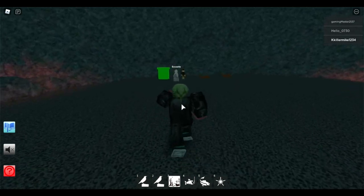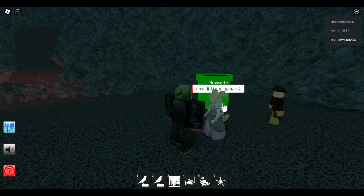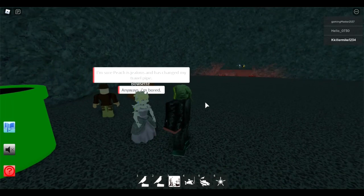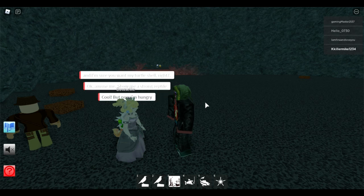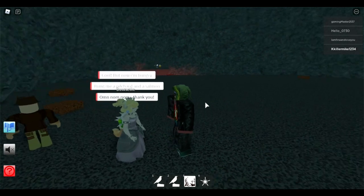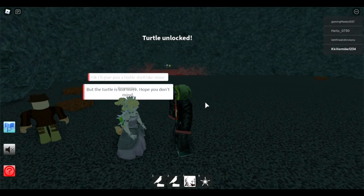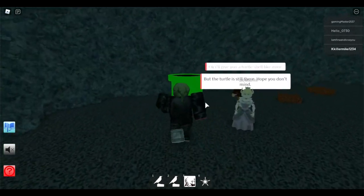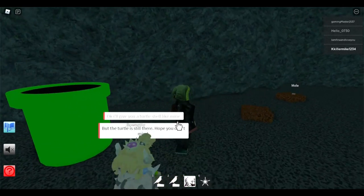Now I have to talk to Bowsette. I'm bored and I'm sure you want a turtle shell, right? Okay, you amuse me. Show me your strong legs. Cool, but now I'm hungry — give me an orchid and a salmon. Om nom nom nom. Thank you. Okay, I'll give you a turtle shell like mine. The turtle is still there, I hope you don't mind. Now can I go through here? I can't, but it's okay.